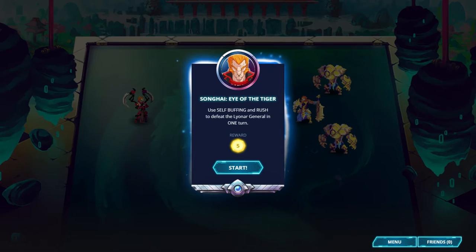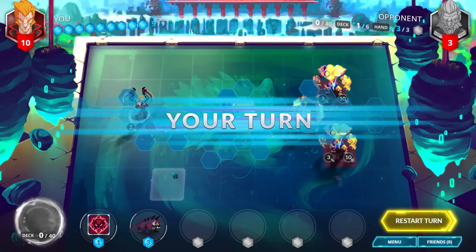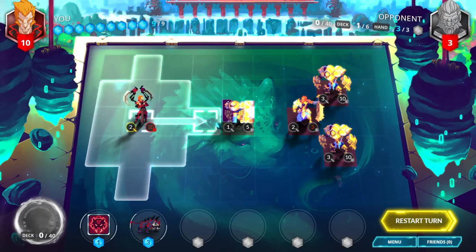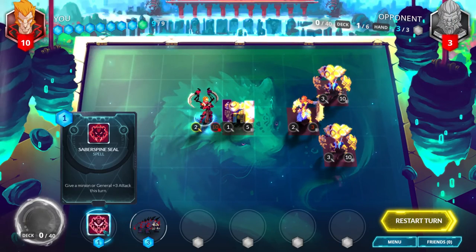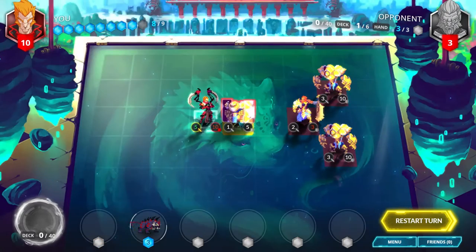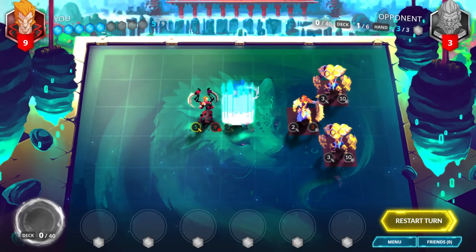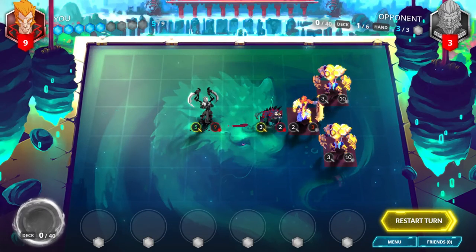Use Ritual Banishing to defeat the Lionar general in one turn. Move your general up 2 spaces and place Saberspine Seal on it to give it 5 attack and destroy the Silver Guard Knight. Play Saberspine Tiger, move up, and deal 3 damage to the enemy general to destroy it.